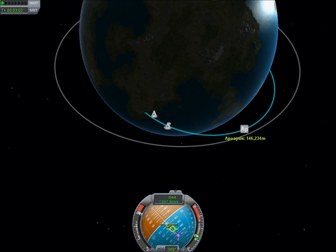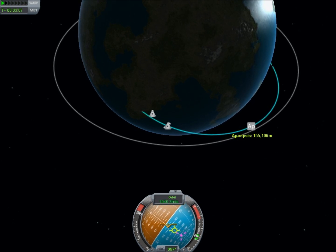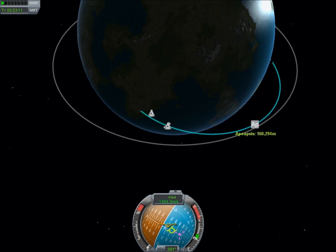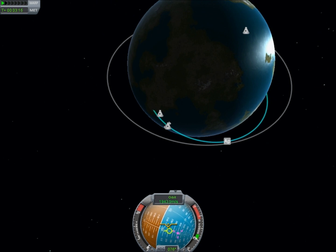This is an otherwise standard launch profile. The main aim is we're going to head to the east and try and get into an orbit of about 160 kilometers. The target is in a 172 kilometer orbit, and as you can see from the map, I chose probably the worst time to launch because it is practically on the other side of the planet.